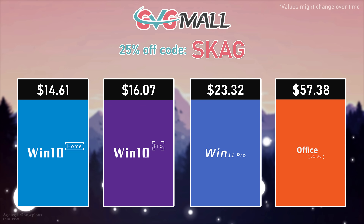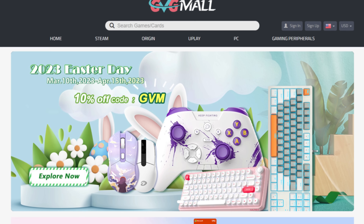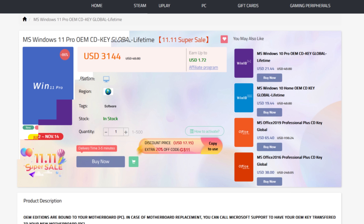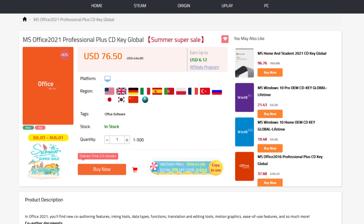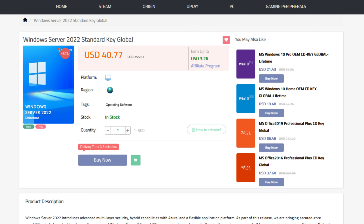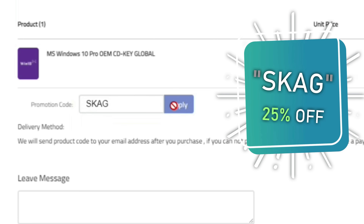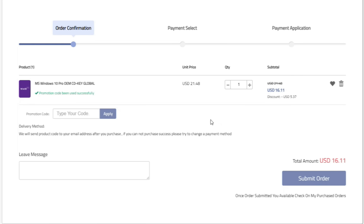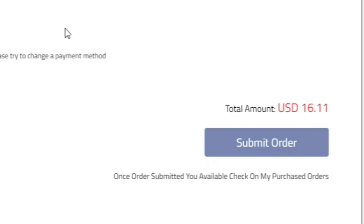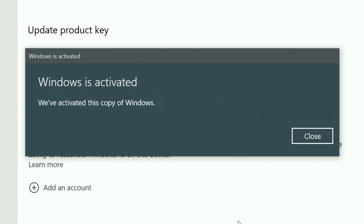Today's video sponsor is GVGMO, bringing you all the software deals you need, like Windows 10, Windows 11, Office 2021 with a new Windows 11 design, and even Windows Server 2022. For all of these, you can use my SKG discount code for 25% off, getting a Windows 10 serial key for only $16. Then use the key in your Windows settings and you'll have an activated system.